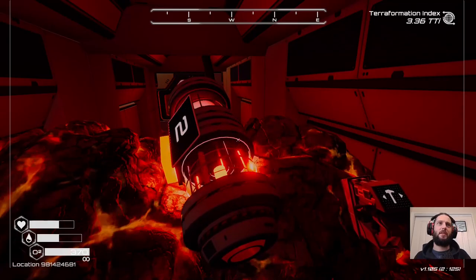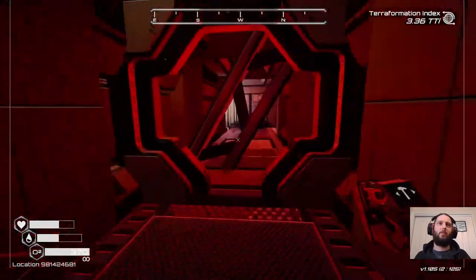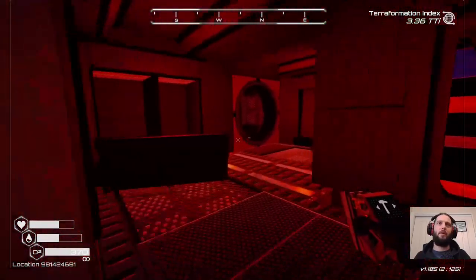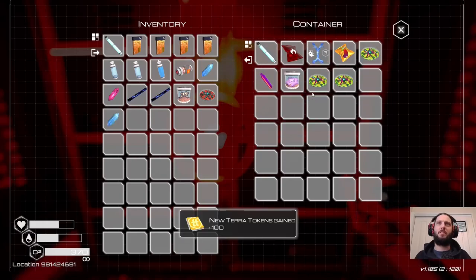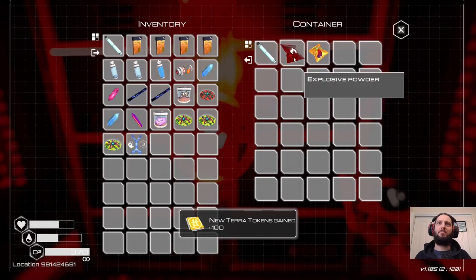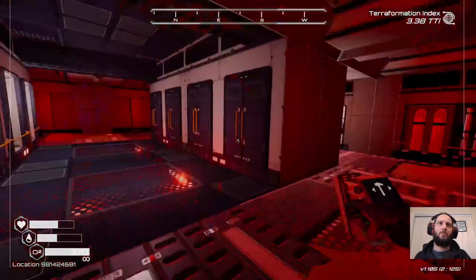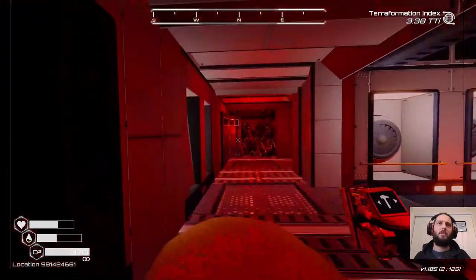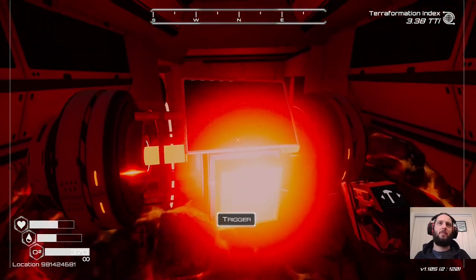We got some explosives, which means we can use one to go through here. Just letting that sit for a bit — they have a tendency to fall down and I don't want it rolling away. This is just to another safe. A hundred — that's fine. A bunch of rubbish I don't really care about, but I'll take it anyway. I don't need the eggplant seed. More explosives needed here. I can see there's a safe down that way.